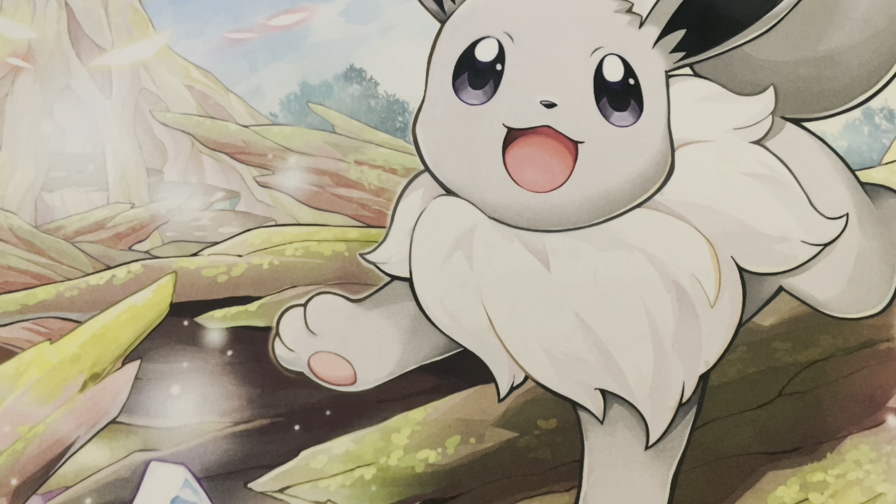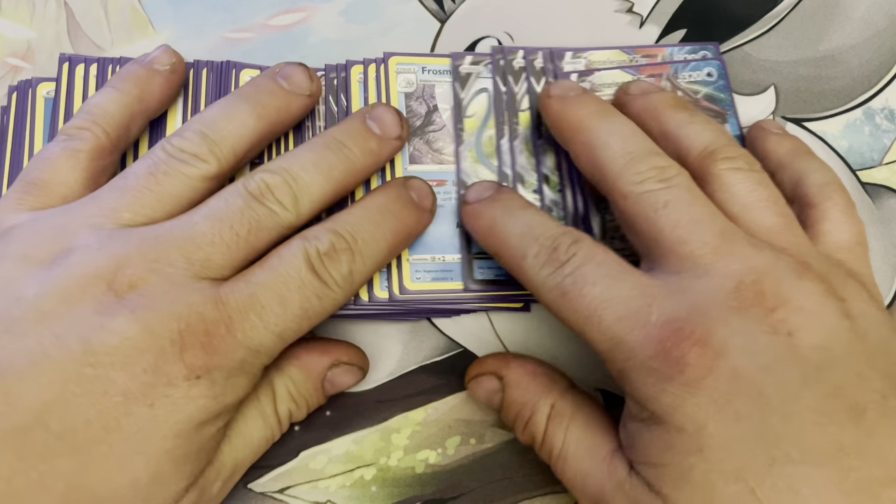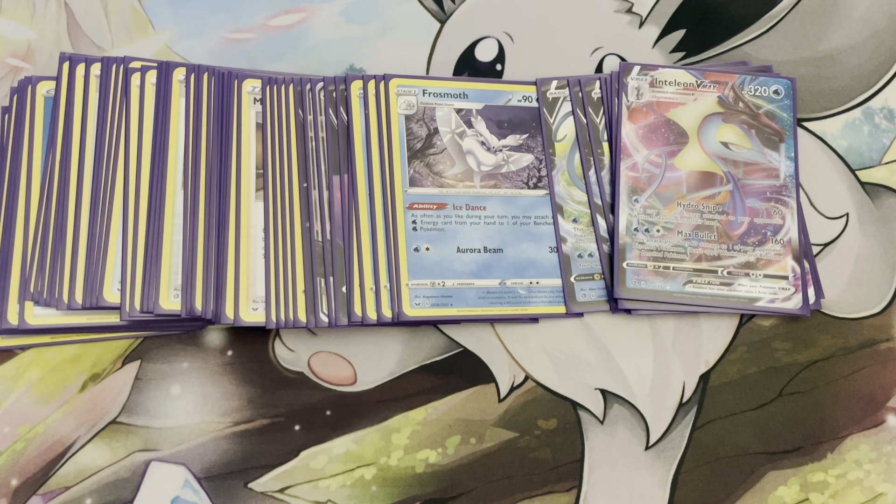So that's the deck, everybody — Inteleon VMAX with Frosmoth. The whole point is just to load up Inteleon and attack where we need to, with the preference to take cheap prizes. Matchup-wise, the probably the hardest matchup is Pikachu & Zekrom GX just because of typing. Other things like ADP, I think you can go toe-to-toe — it's probably a 50/50 match.